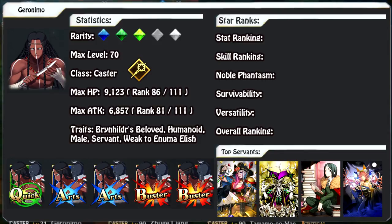Next up is Mozart. He is very helpful because he can also combo his arts increase with Geronimo's arts increase, giving you an insane amount of arts card effectiveness if both are maxed out. The drawback is that both buffs only last one turn each. However, Mozart does have an arts-heavy deck with a noble phantasm focused on debuffs, which combos well into Geronimo's strengths for a ton of damage overall.